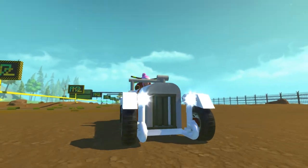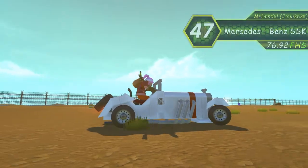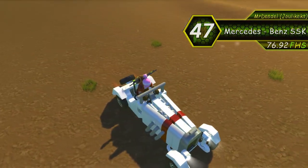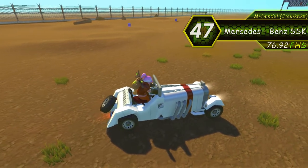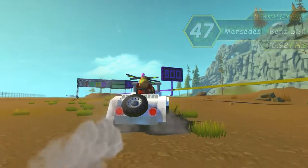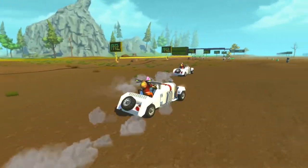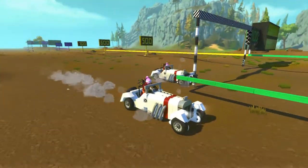Here is a classic car that is just a joy to look at. The Mercedes-Benz SSK has those sleek lines that bring the spirit of the original out. As such a small creation, it has a lot of details, even the sexy external exhaust pipes. The smart way the steering is done makes it quite enjoyable to ride, and the only downside is the low clearance — but that's to be expected from a race car. Despite that, it manages to achieve almost 77 FHS on our off-road course.